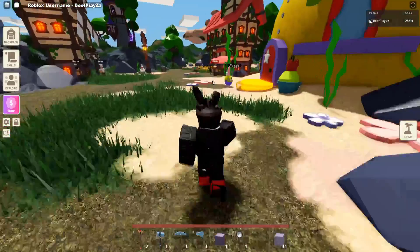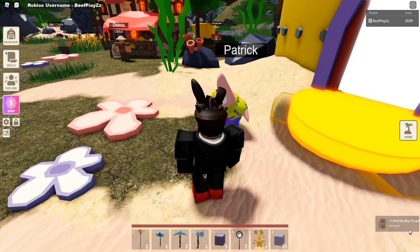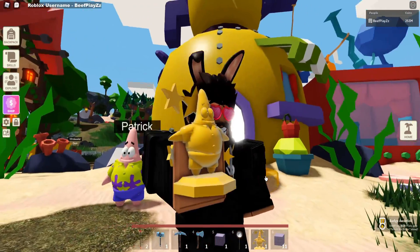Now we want to speak to Patrick and see what we have to do now. 'Thanks B-Plays, I have this for helping.' Take gift. So — Patrick's Star Trophy. This is the new trophy that you get within Roblox Islands for completing this challenge.